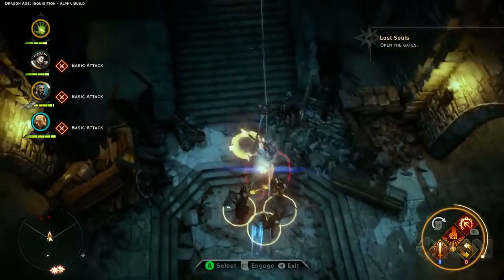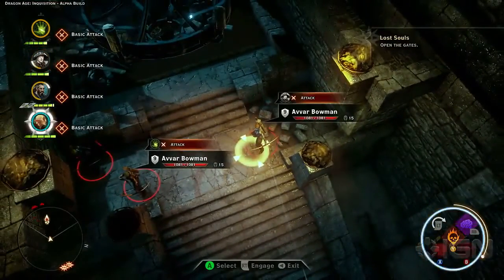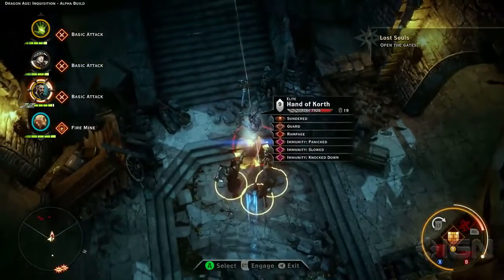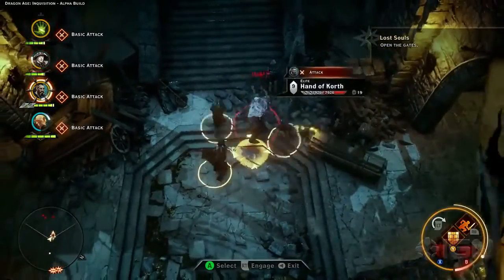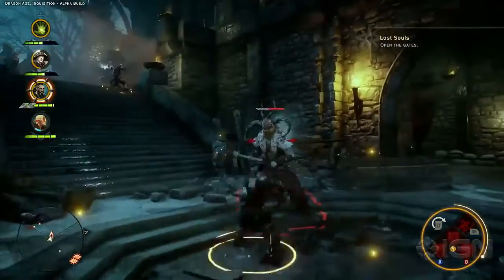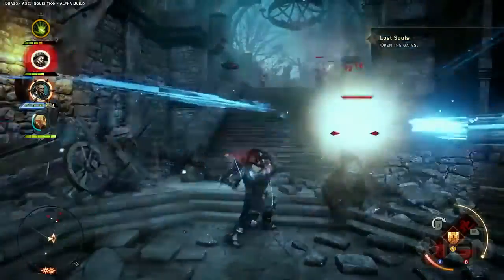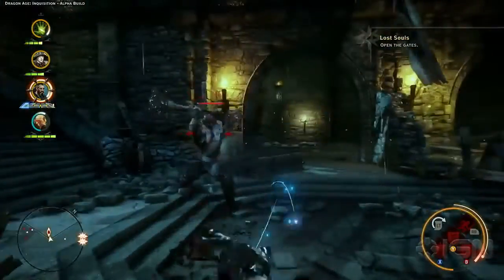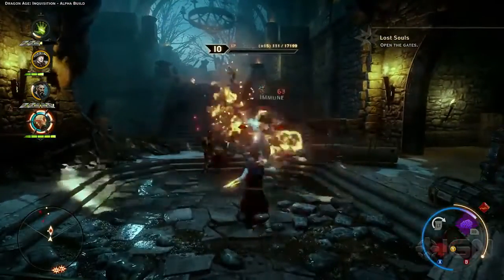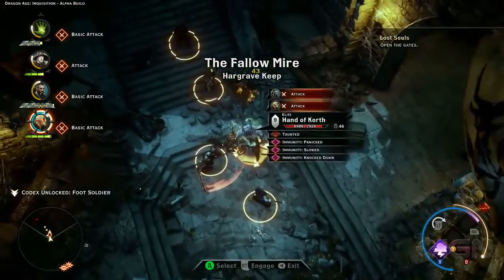He's really tough, so let's go back to Tactical Camera to make sure we're controlling that battlefield. We'll send Cole and our Inquisitor up to the stairs to take out two of those archers, while Blackwall and Solas draw the Alvar leader's attention. Now with both of those archers dispatched, we'll go back to Tactical Camera to ensure everybody's focused on the Alvar leader.